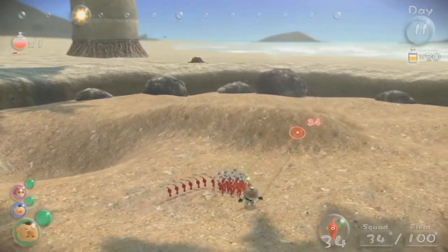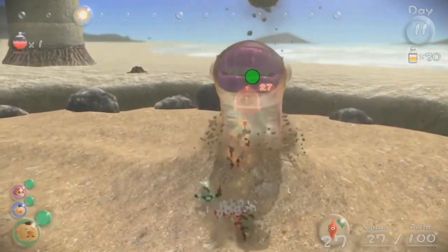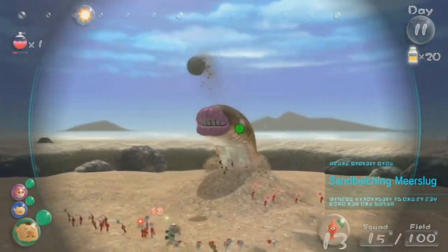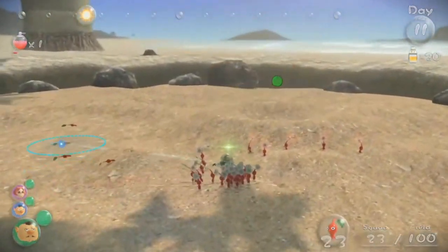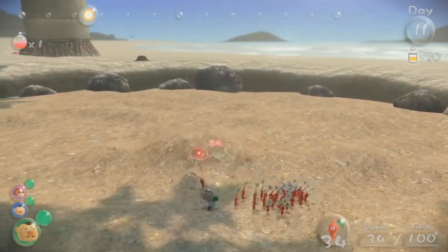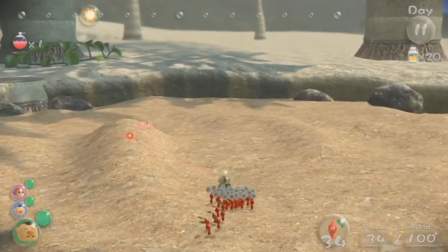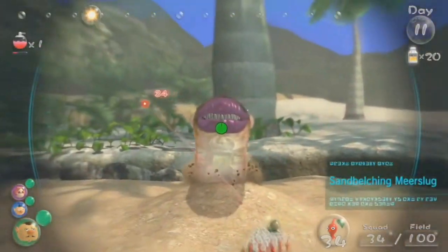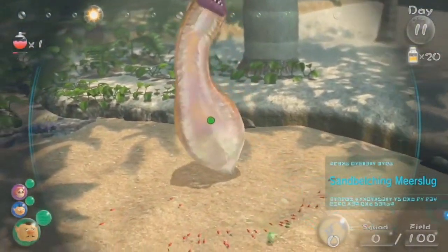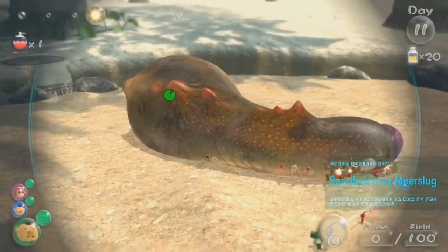Now we're on to another rolling boss — the Segmented Crawbster. Its only attack is rolling in a ball trying to defeat you. It also drops boulders, but since it's mainly trying to break the wall it's pretty easy to get out of the way if you've got fully flowered Pikmin. If you've got leaf Pikmin it's a little harder. The way to defeat it is by hitting the blob on its belly.